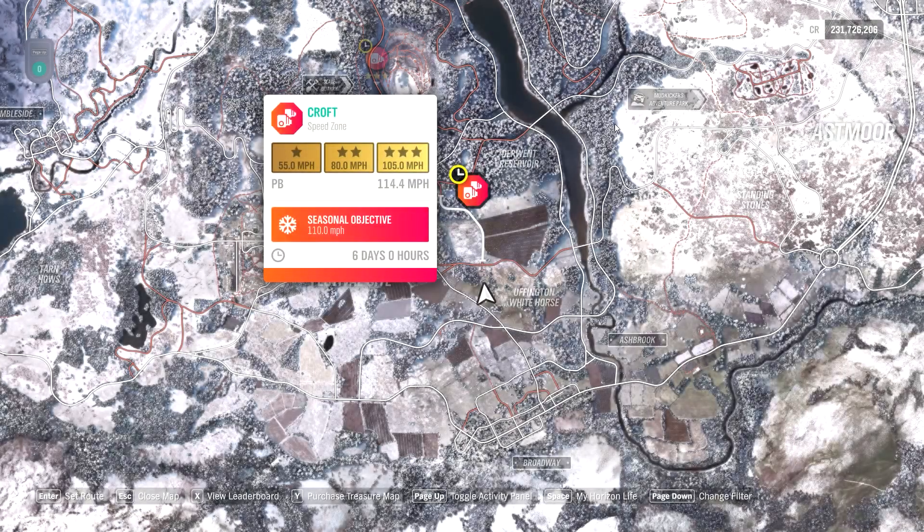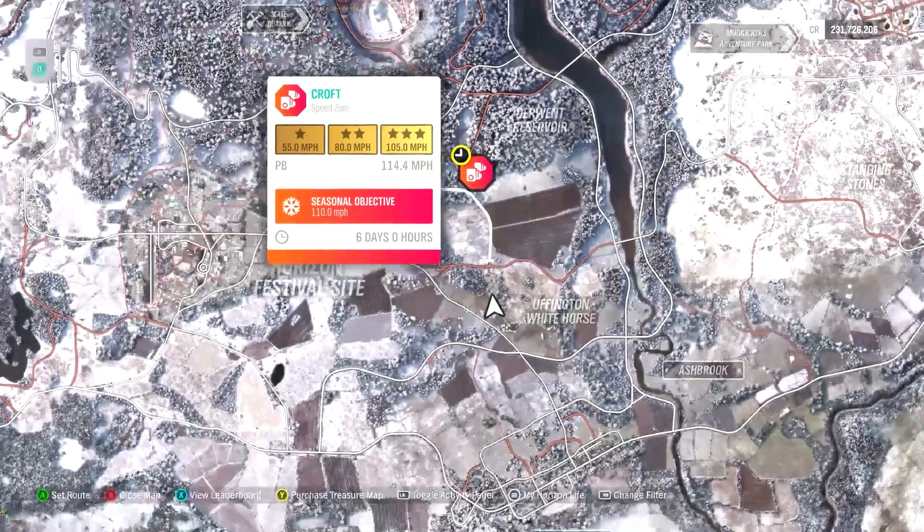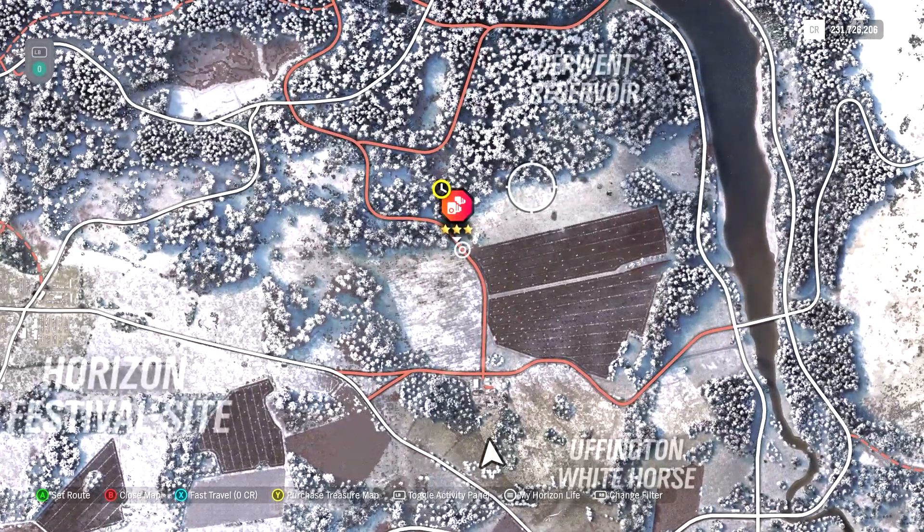Hey y'all, this is the Croft speed zone — 105 miles per hour for three stars, 110 for the seasonal objective. I do have a non-winter video on this already, but I do not have one in the snow, and snow makes it just a little bit harder.